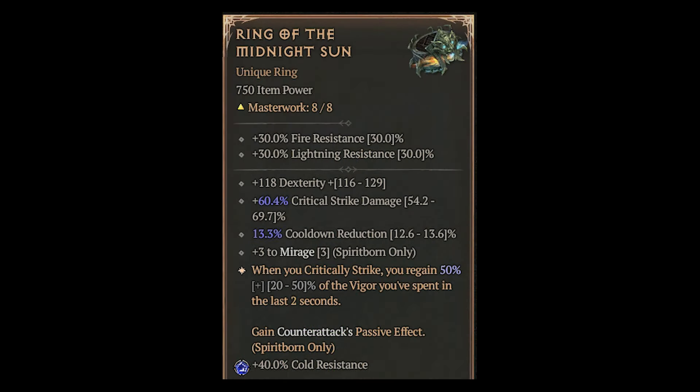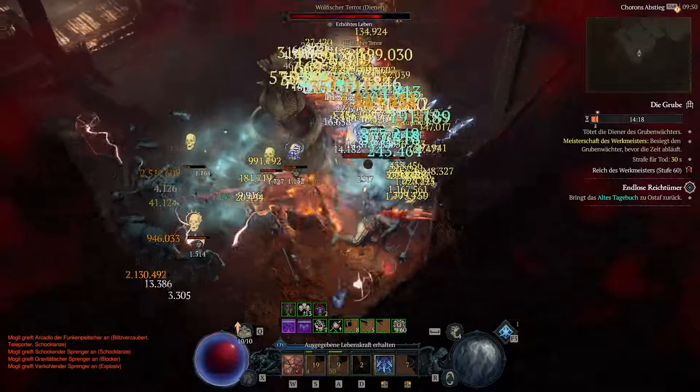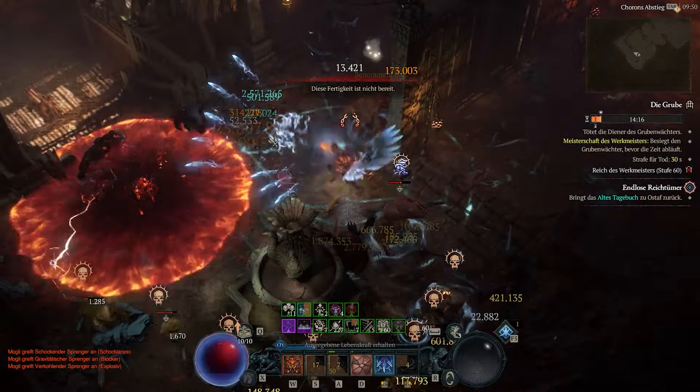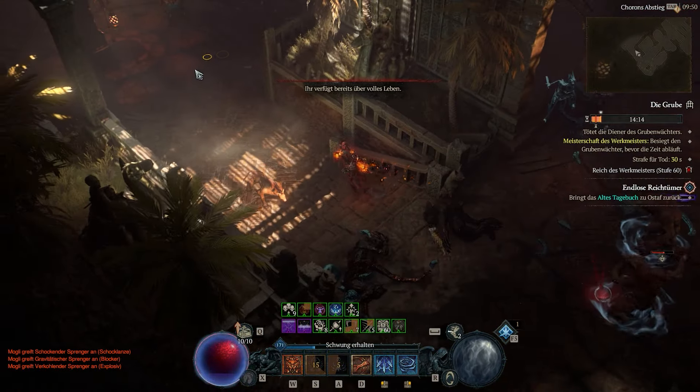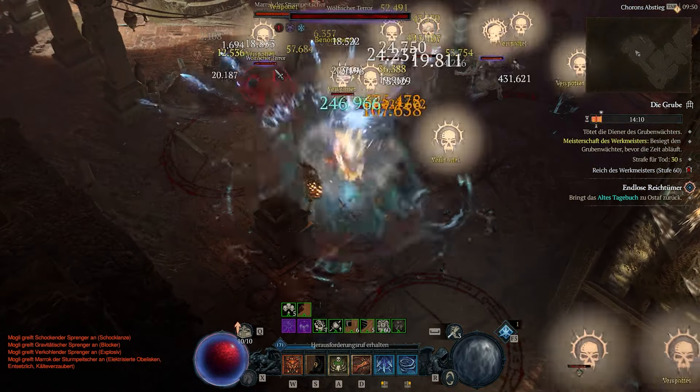To reduce the number of weak hits, we are using the Ring of the Midnight Sun again. This gives us back up to 50% of the spent resources, effectively cutting the journey to full resources in half. The skill Measured Ravager with its 30% resource generation helps as well, along with the optional life regeneration per second on gear.